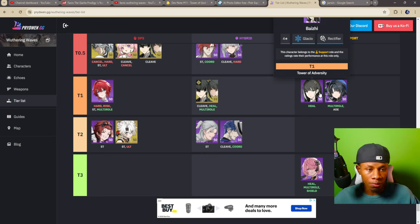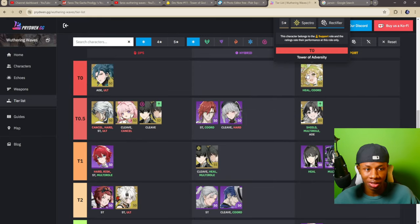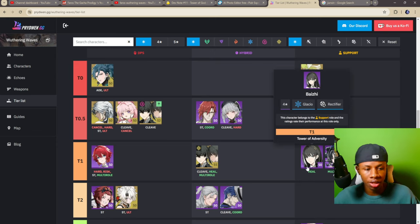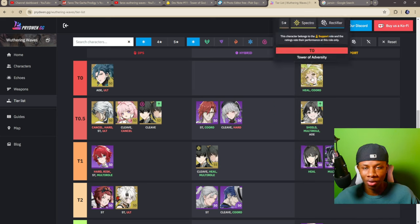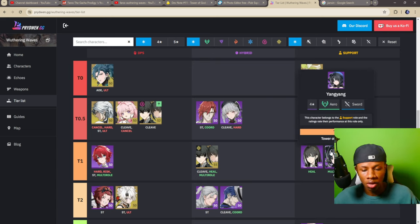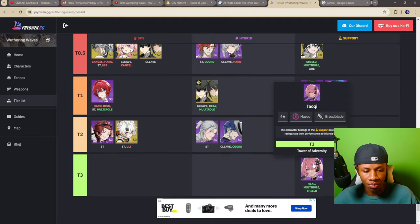Baiji is still in tier one. She's a very powerful support unit if you don't have Varina — she can buff your damage and heal really well, making her a solid replacement. Of course, Yang Yang is also in the same tier as Baiji. In the lowest tier we have Tao Chi.